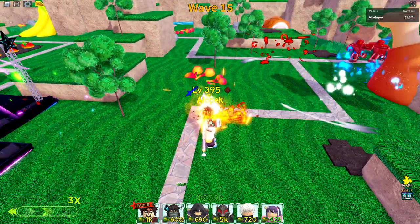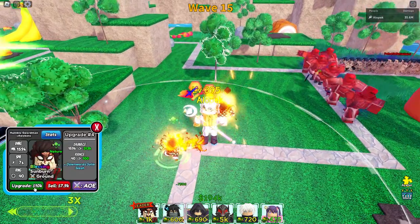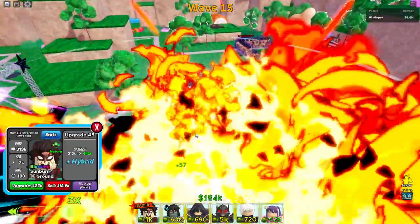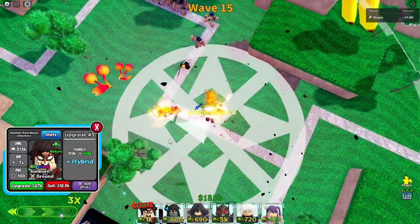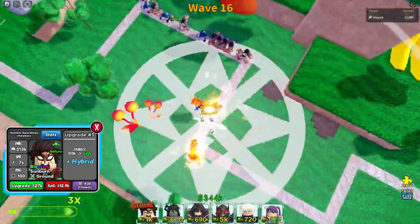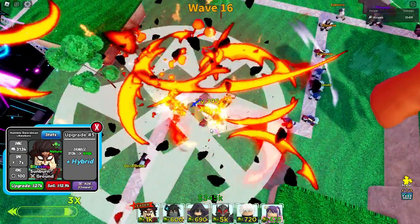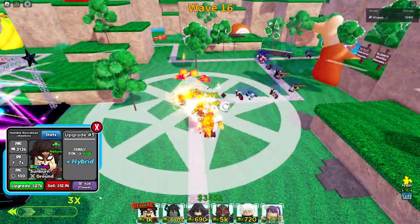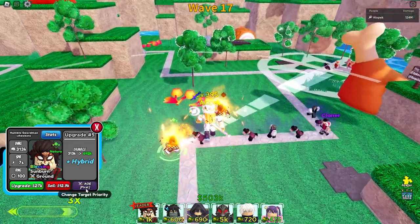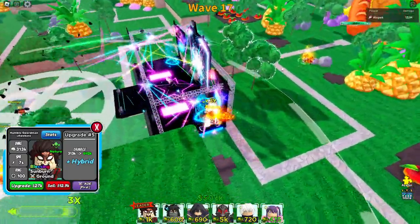Tanjiro starts off with a bunch of damage upgrades, which is pretty sick, and then we get Downward Solar Slash. The nice thing about this one is it actually makes his AOE bigger than before — you can put him on closest and it's effectively like having the same AOE as before. It wouldn't apply if you have the orbs, but it's a little trick you can do if you like that full AOE style.